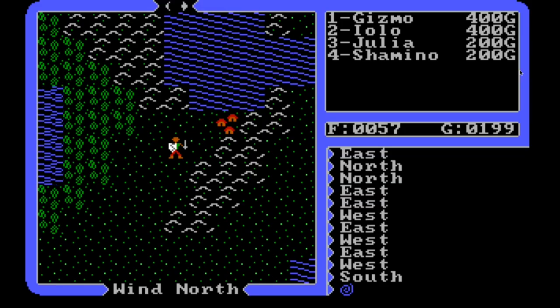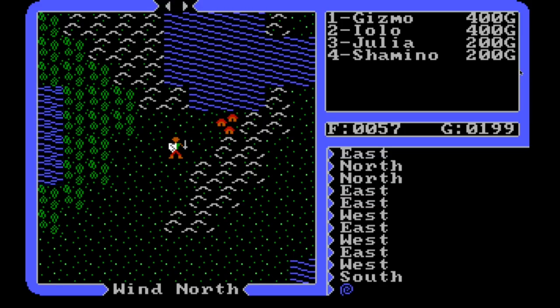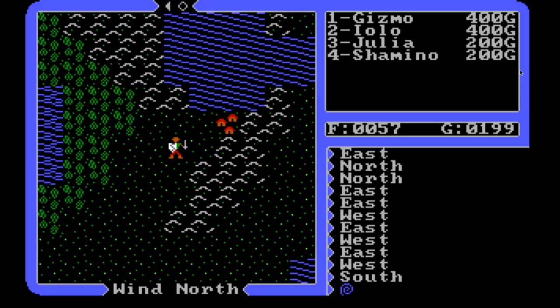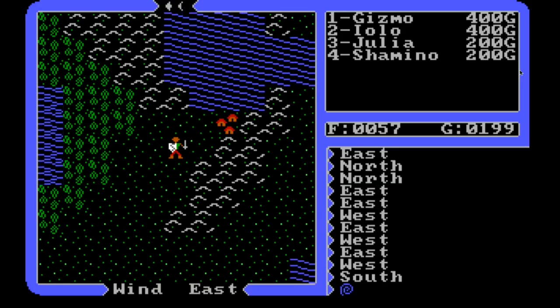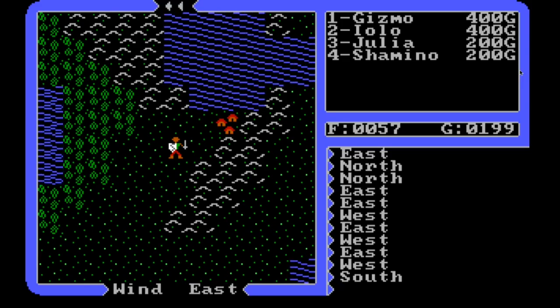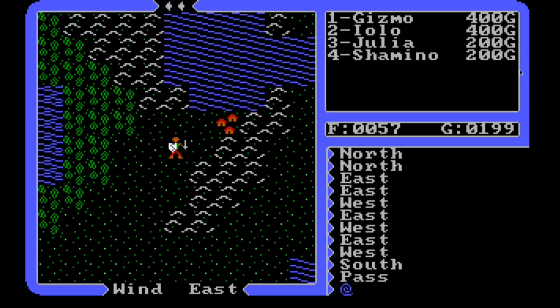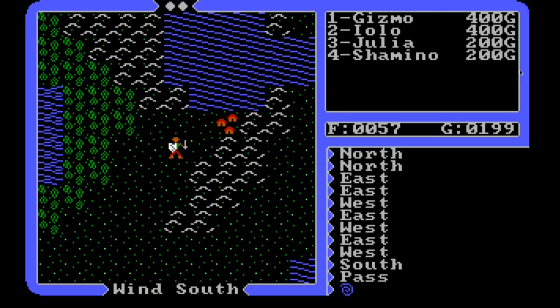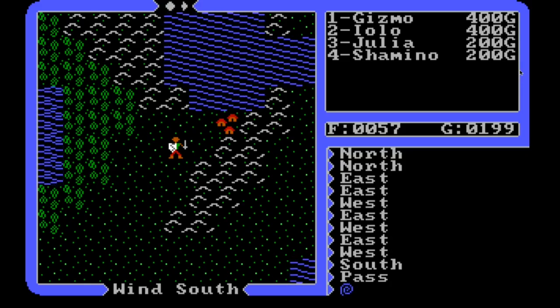Hello and welcome back to Ultima IV. We are right where we left off last time, here by the town of Pause. I was talking about making my way up to Lord British's castle and I still want to do that - if nothing else I want to get my level up. I also want to visit Hawkwind and see how I'm doing, see if letting people escape is helping with our problematic things. But first we're here at Pause, the town of horses.